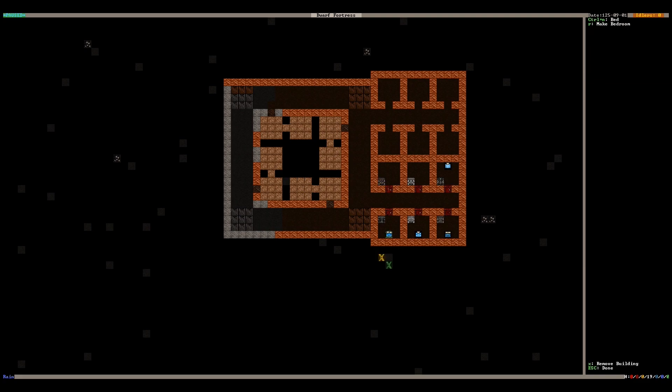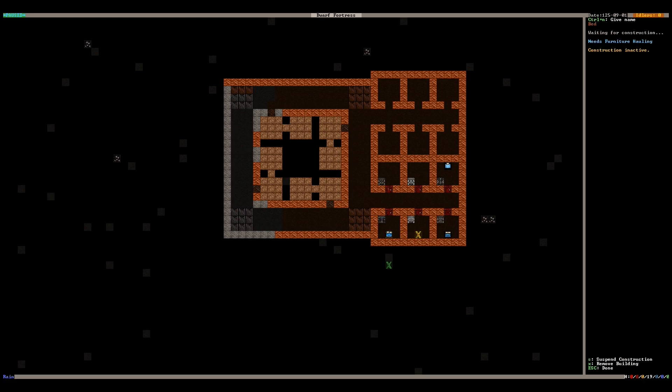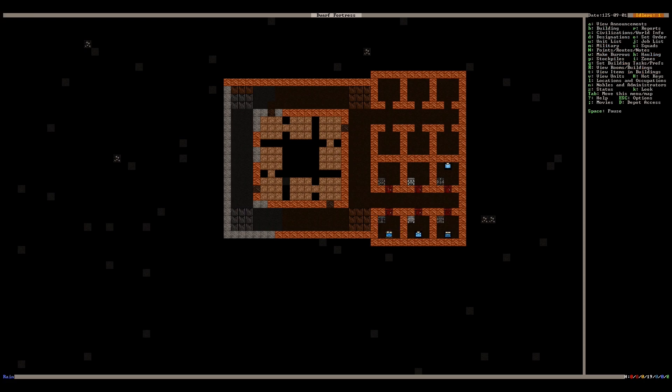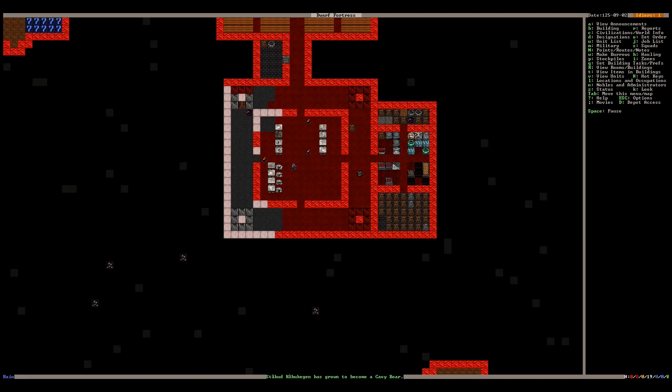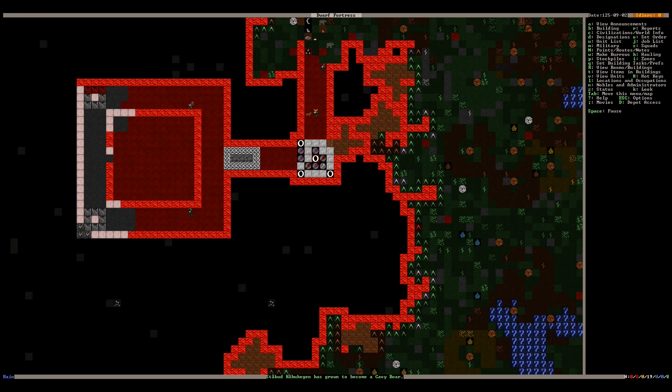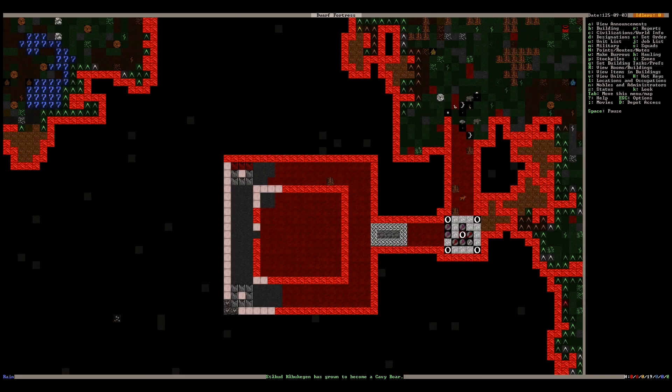Are these already rooms or no? We'll just start assigning these to whoever for now. Give that one to Britney, because Archangel is going to want to have a noble room since he's a trader. Animals growing up. Lots of stuff to be hauled, especially the wood — the wood's going to take up a lot of our room here.